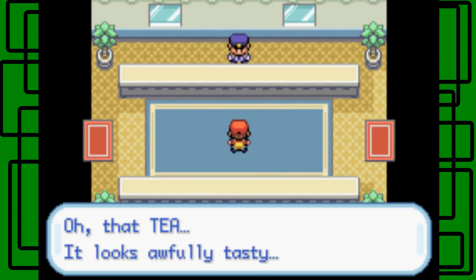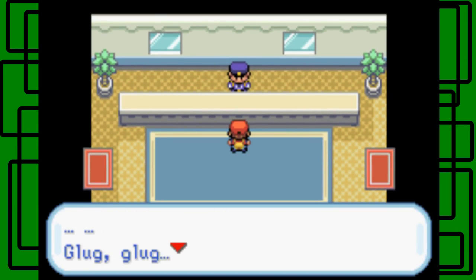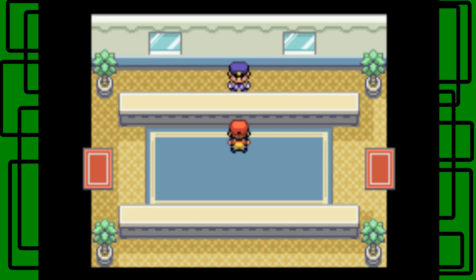Here's the transitional building. That tea looks awfully tasty. I can have this drink - glug glug glug, gulp. If you want to go to Saffron City, you can go right through. I'll share this tea with all the guards.